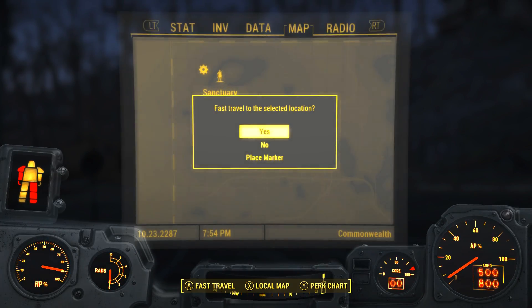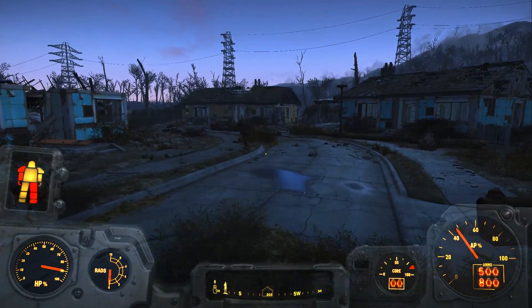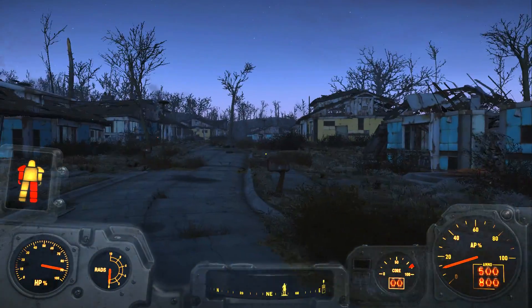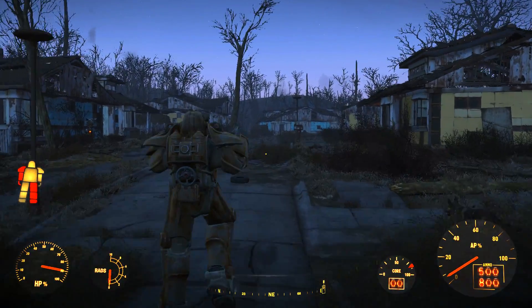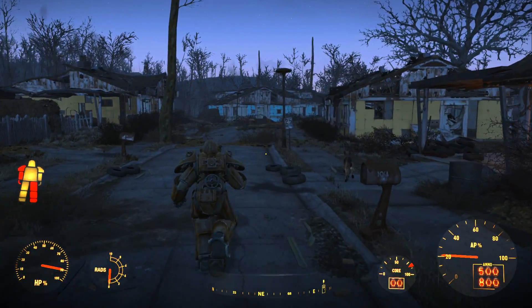I'll show you how nobody's there and that we do have the armor. So yeah, there's no one here — Codsworth is here, but there is no one else. The Minutemen will not arrive, and you will not start the quest to go find other settlements. So you can tear stuff down and start building at this point, because now you have this early start in the game with settlement building and you don't have to do that quest.